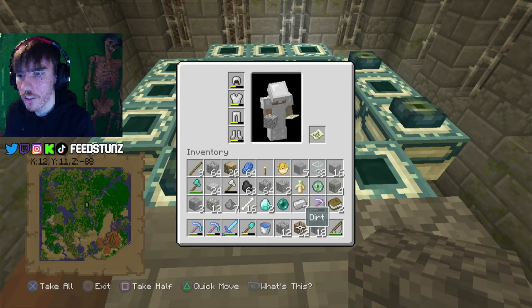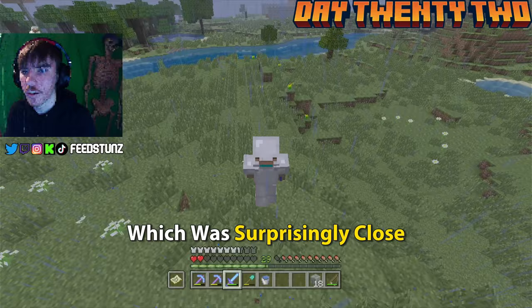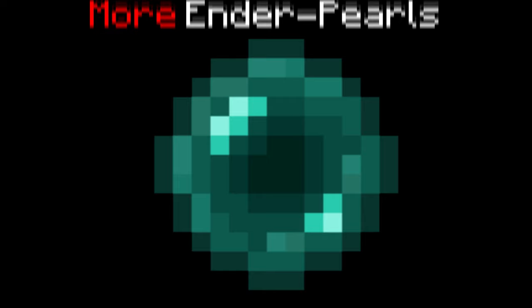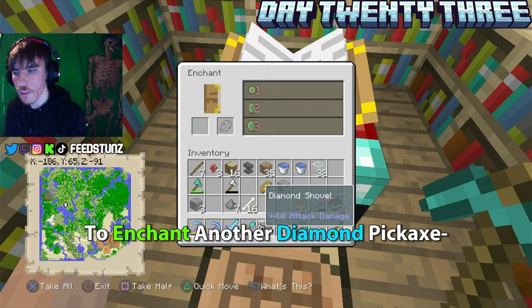Day twenty-three rolled around and I built some more of my castle, then went to the Nether for more Ender Pearls. After realizing I probably wasn't going to find any, I mined some quartz to get back to level thirty. I enchanted a diamond pickaxe hoping for Fortune III but got Silk Touch again — this game was trolling me. I went back down to my mine to get more stone for the base, until a creeper ruined my day and nearly killed me.